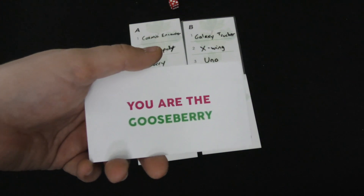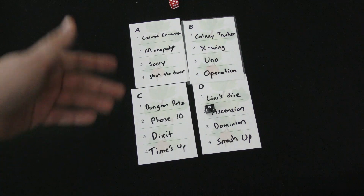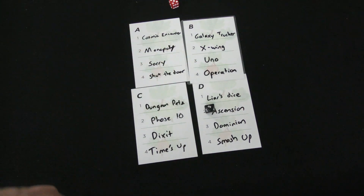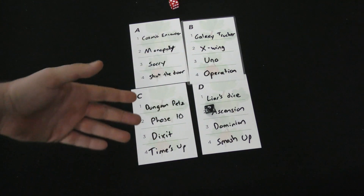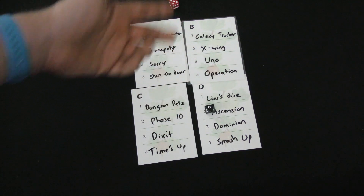Except, if the Gooseberry is caught — which will happen often — the Gooseberry then has one chance to guess what it is. They heard 'awful,' so they're thinking maybe it's Sorry, maybe it's Uno, maybe it's Monopoly, maybe it's Phase 10. And then they heard 'one.' The person who said 'one' was maybe thinking Uno is one in Spanish, but maybe someone would think it referred to the number. But since none of those other games are 'awful,' that narrows it down to Uno. If the Gooseberry can guess the word, the Gooseberry still wins. So people want to give clues that are not too obvious, but that give at least one other person at the table an idea of what they know.